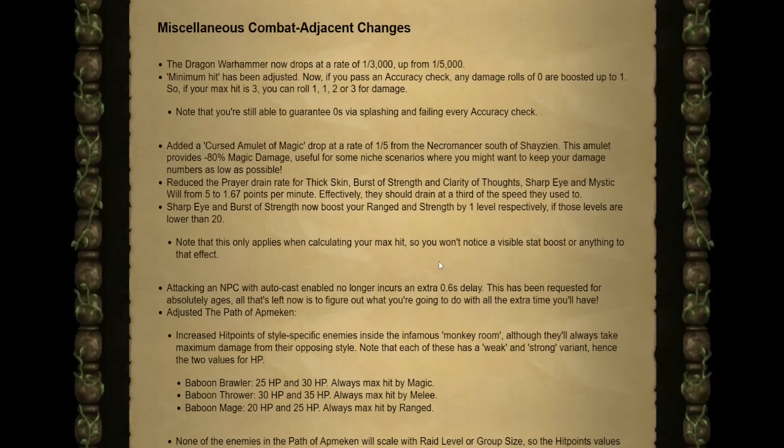To end the video, we have some last-minute miscellaneous combat adjustments. The highly anticipated change to the Dragon Warhammer drop rate — the new drop rate is now 1 in 3,000, up from the original 1 in 5,000. Absolutely wild to see this drop rate changed after all these years. Another wild change is the minimum hit adjustment: if you pass an initial accuracy check, any damage roll of 0 is now boosted up to 1.